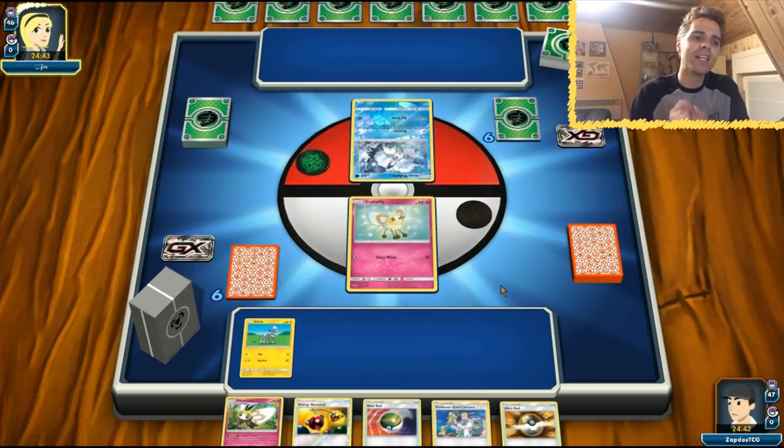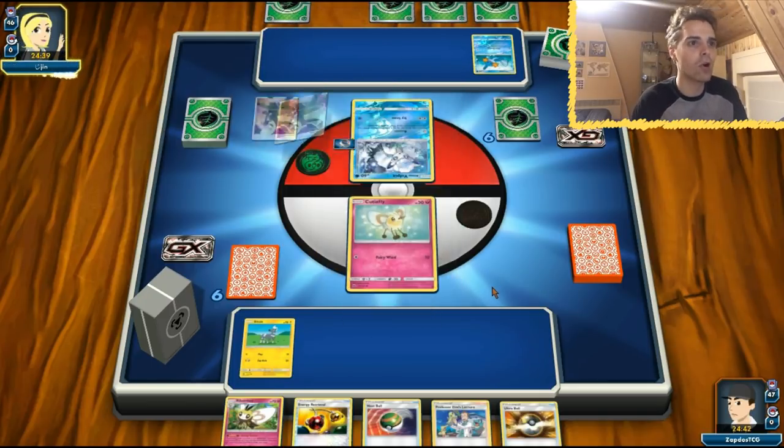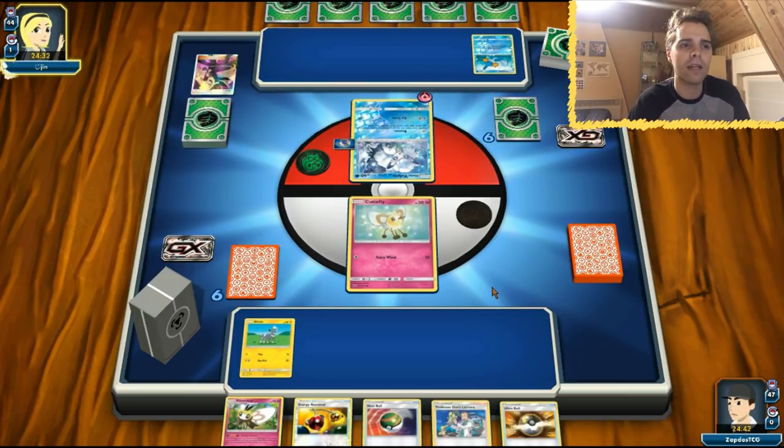If he gets out his Alolan Ninetales, he's going to get punished hard by our Digletts and Duck Trio. We have Cynthia to open up, so it's not a Professor Elm for him — that's good for us. We don't even need to get our Tapu Lele. We only have one copy in there. You could also run Shrine to add damage, but I think Mount Coronet is the most consistent and best way to go.